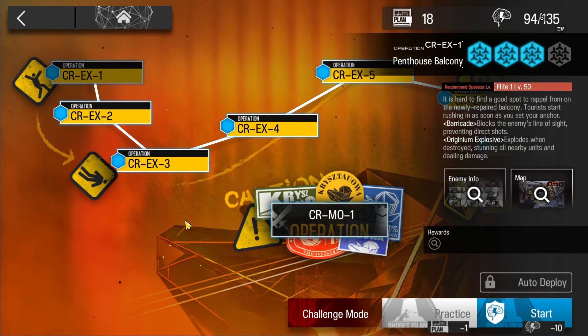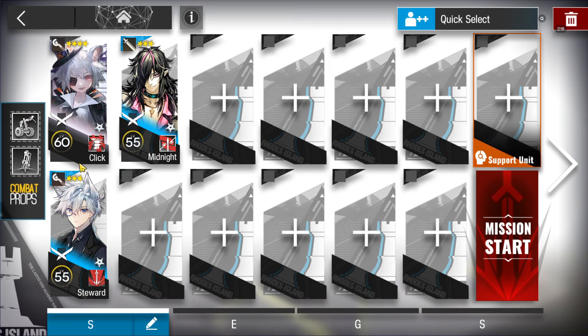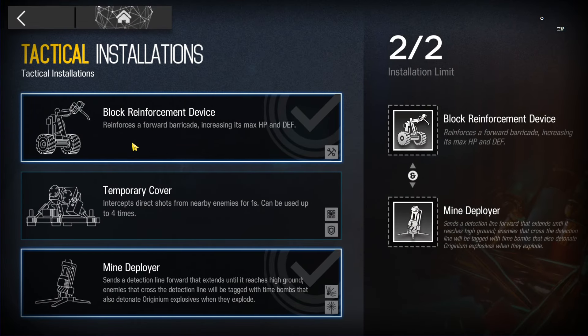Let's clear all the CR-EX stages, starting from the first one. First one, challenge mode — we can use this type of squad: just two casters and one ranged guard. For devices, just take the reinforcement and the mine deployer.